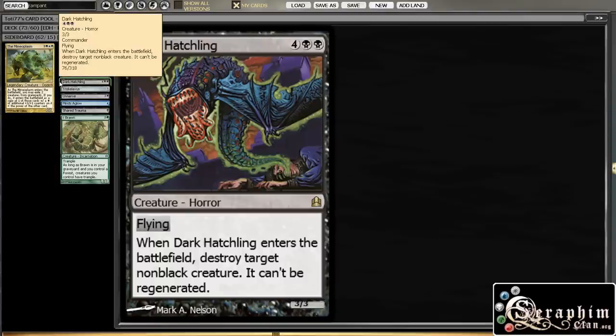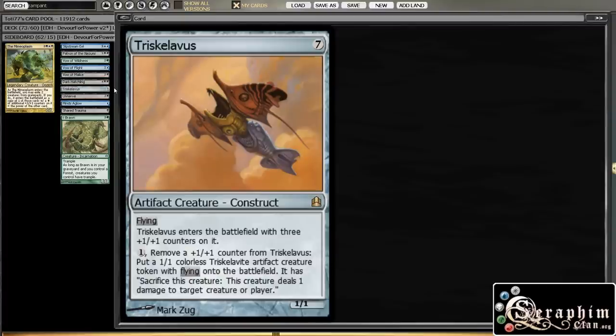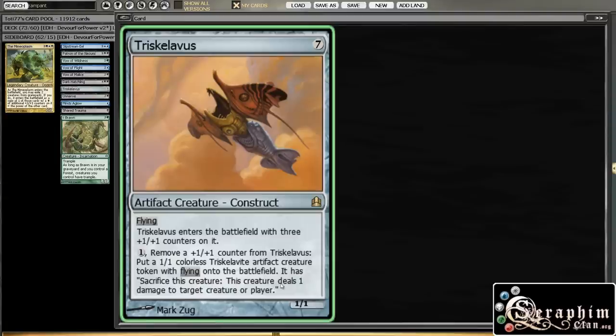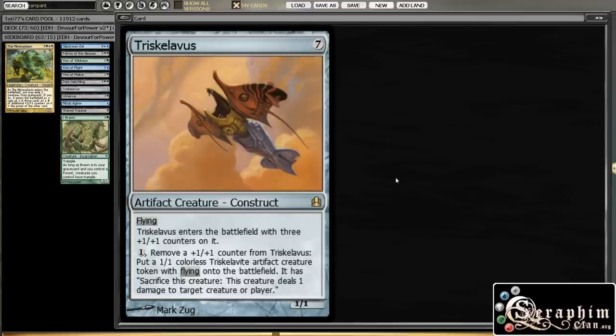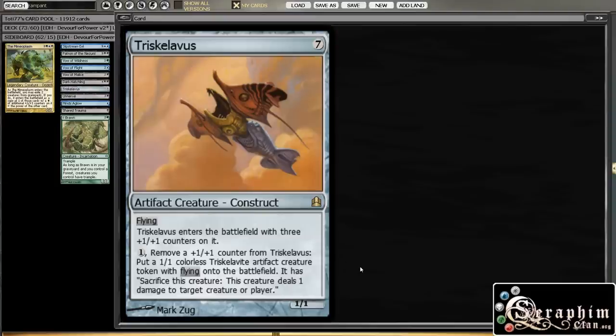Then Dark Hatching — this is just too expensive to be any decent. I think 6 mana for this guy is just way too much. We're going to replace it with Shriekmaw, which is much cheaper and much better. Then Triskelavos — 7 mana is not really what you want here. Sure, it does have some fancy interactions with the counters that come into play with your commander, since you can exile two creatures and it copies one with counters equal to the power of the other. But yeah, this guy is just not good.